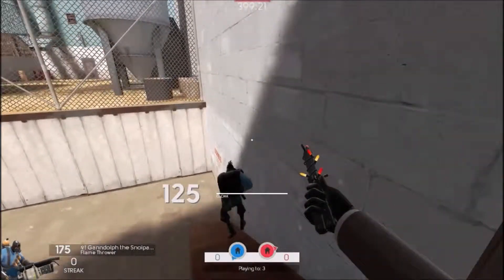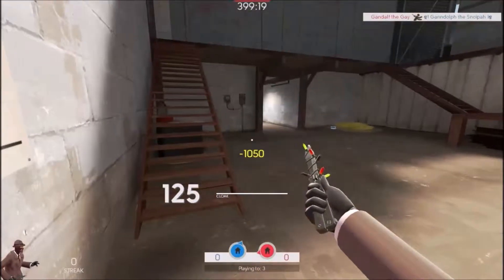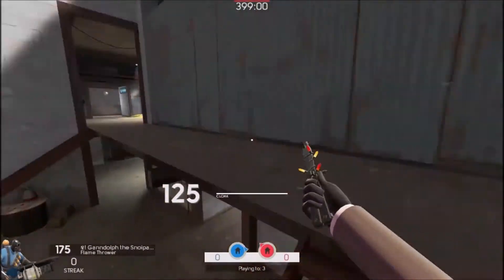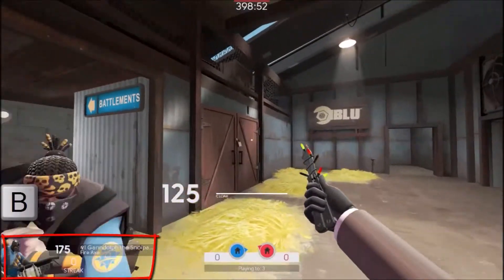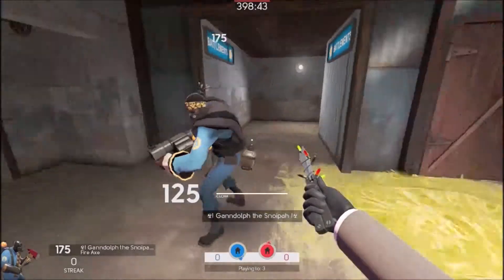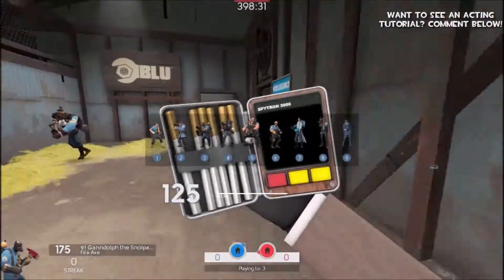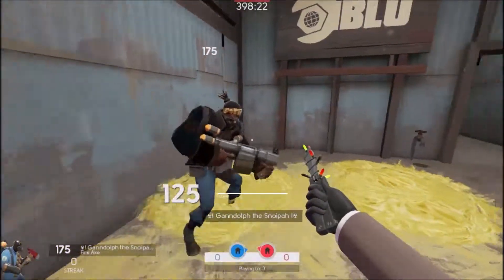In a moment an enemy Demoman is going to walk out of his spawn, turn down the stairwell, and present his back to me. As a Spy I can use the knife to backstab him like so. You want to stay disguised so they do not see you as an enemy - that gives you more room to work so you can get close to them without causing suspicion. You don't want to walk around them suspiciously. You can press B to change your weapon as part of your disguise, but you kind of want to act normal - behave like you would as that class - especially around Engineers and Pyros.